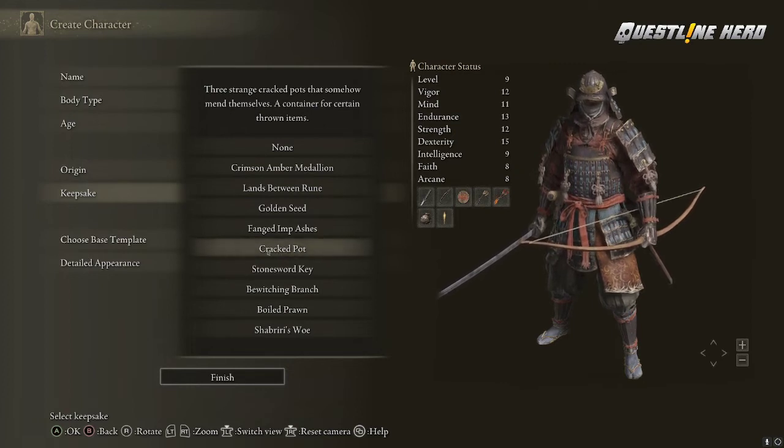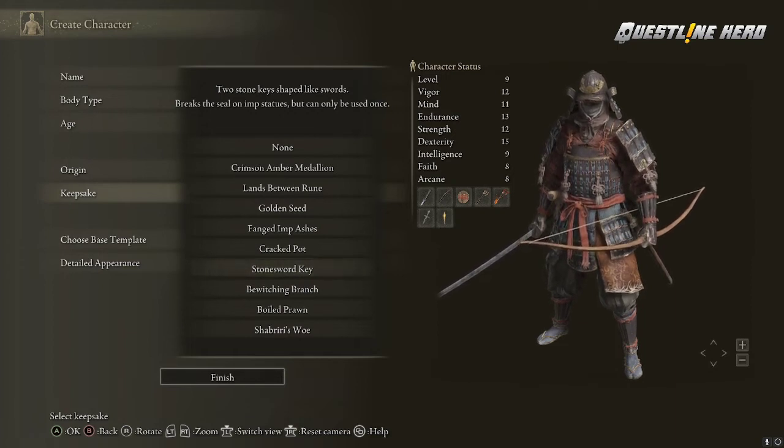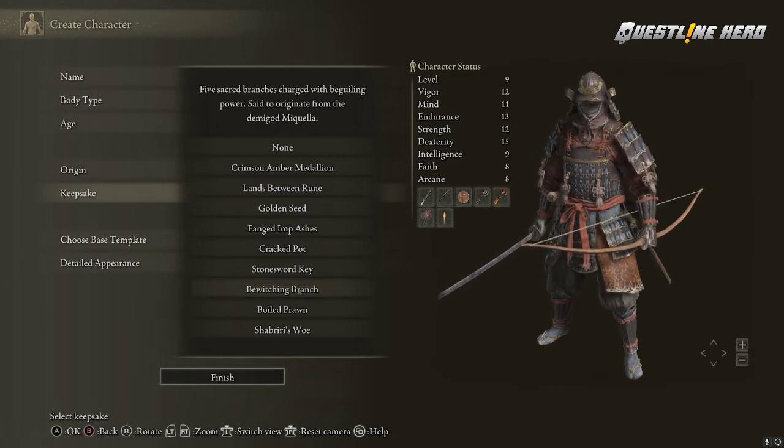The Stonesword Key opens up areas of the map — they're like doors that can't be opened without these keys. You start with two of them if you choose this keepsake, and you can get more as you progress through the game. At the beginning of the game there's one of these locked areas you can access. There's also a medallion that increases your stamina regeneration, which can be really helpful especially if you're playing with a shield, letting you get your guard back up quicker.